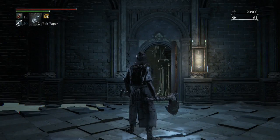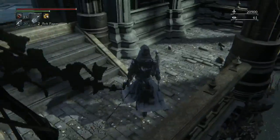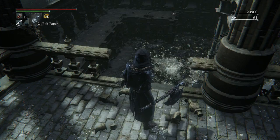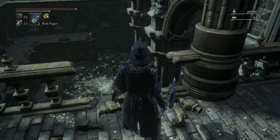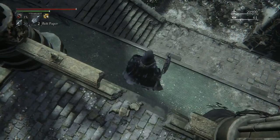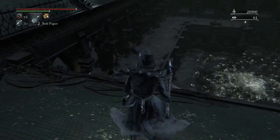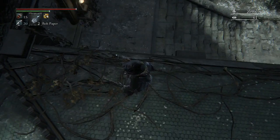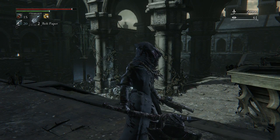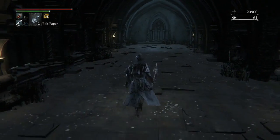Hey guys and welcome back to another episode of Bloodborne: The Old Hunters DLC. Okay maybe — oh fuck. Is this the boss? No, this can't be the boss area. No, I think the boss area is at the top anyway. So yeah, welcome back. This is where the balcony key took me. I figured the big door meant the boss and I should come down here first, but now I'm starting to think I was wrong because this is where the lumen flower boss was.